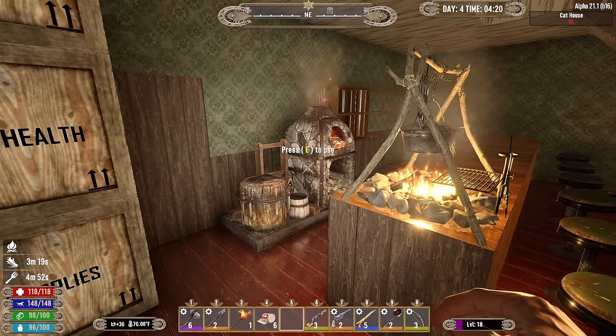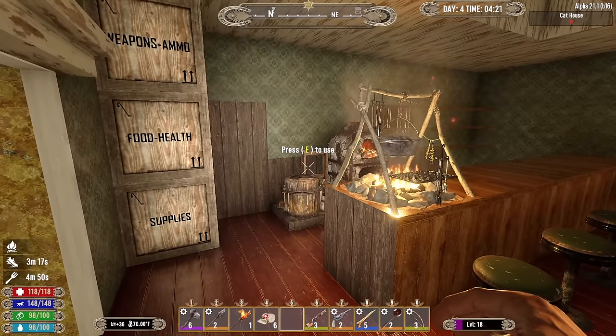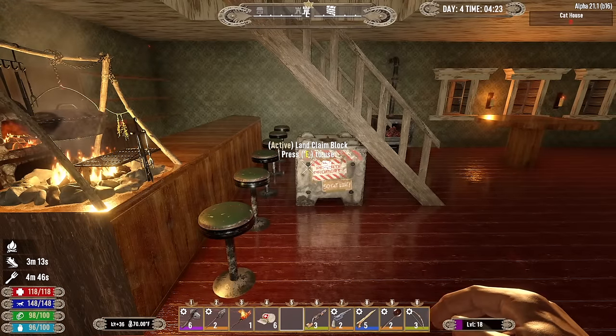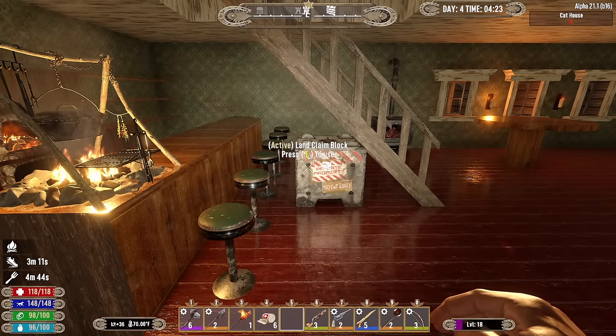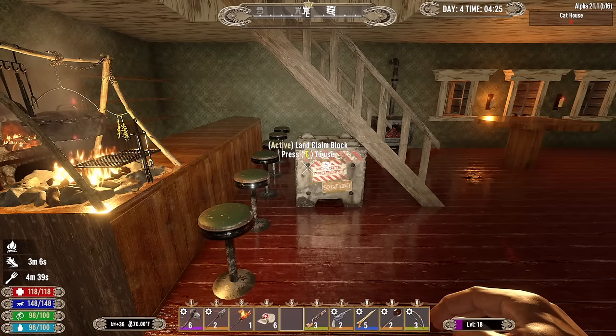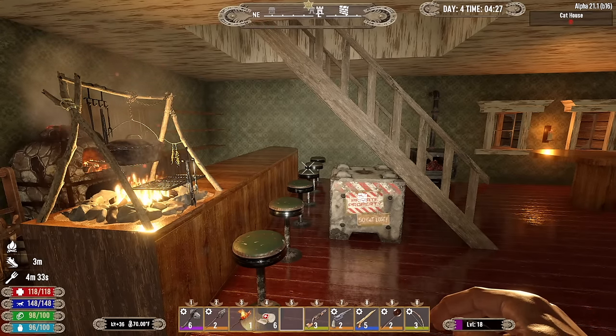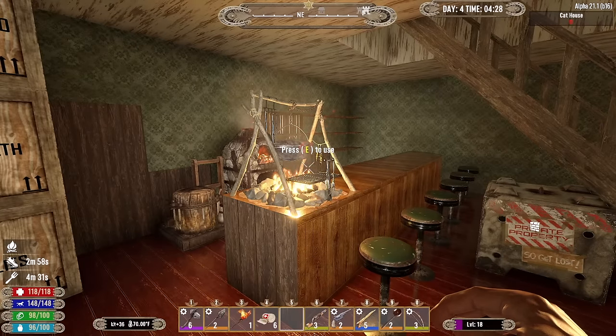We are going to live here at the Slip It In. I was wrong in the last episode about the land claim blocks - apparently you can use more than one. I think this update happened in alpha 20; you can use up to three now, you can have three active all at the same time. It worked in vanilla and it works in this mod - I tested both, so that's good.